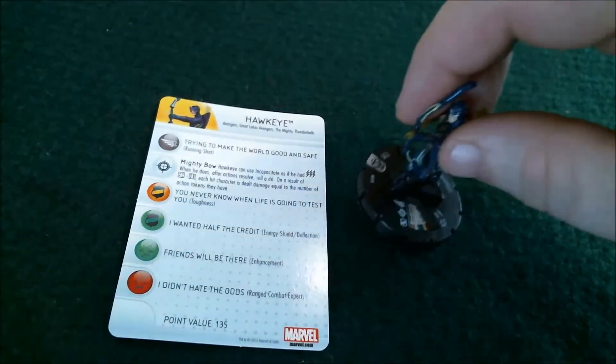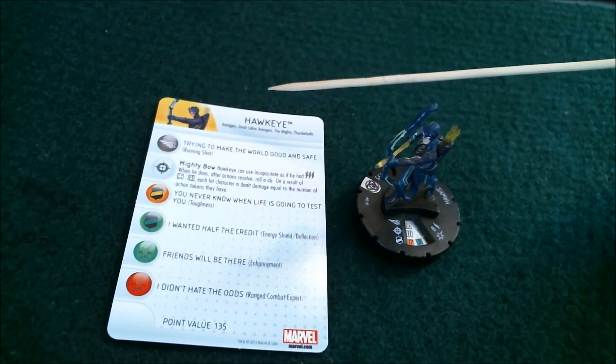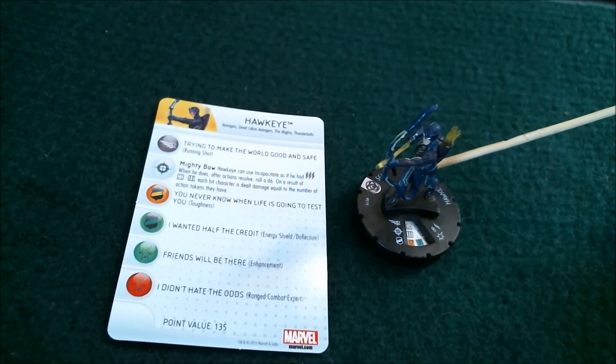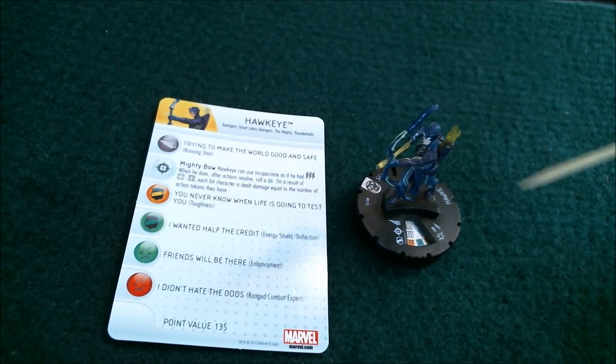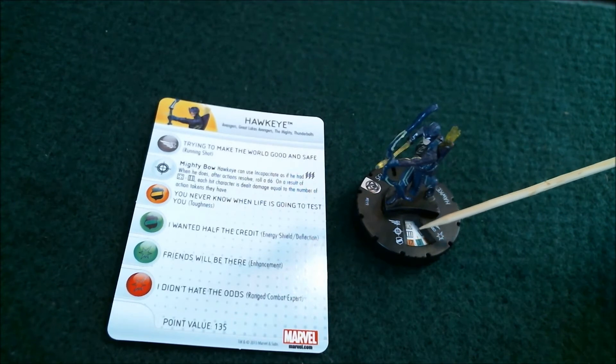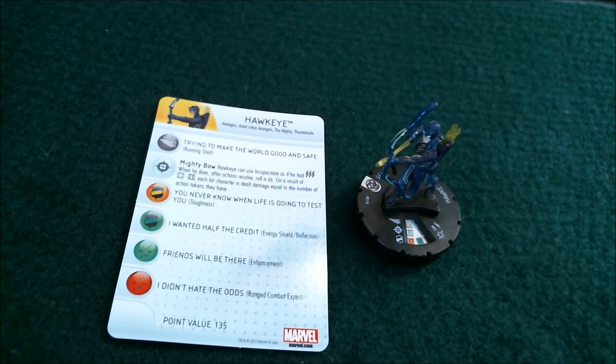Now the next one we're going to take a look at is Hawkeye. He is number 19 in the set. His keywords are Avengers, Great Lakes Avengers, The Mighty, and Thunderbolts. He is 135 points. He starts off with the flight ability, 10 movement Running Shot, Sharpshooter ability, 11 attack with a special, Indomitability, 17 defense Toughness, three damage with Enhancement, eight range, one target.